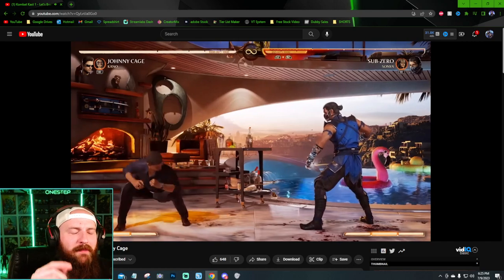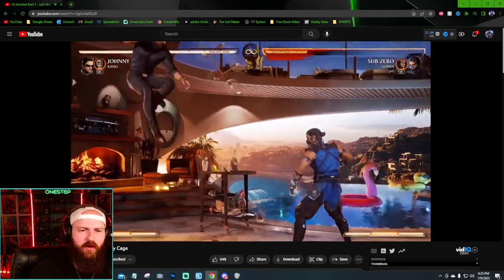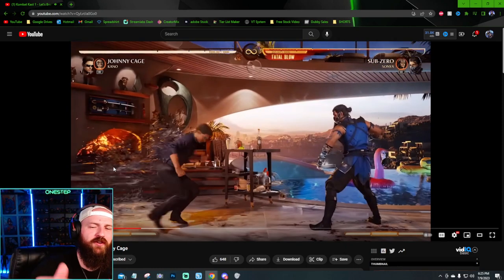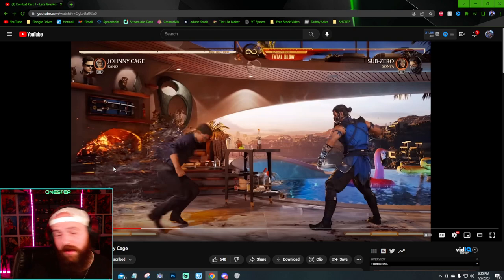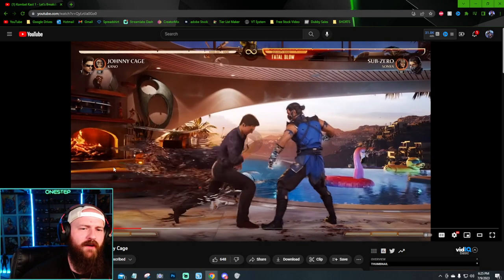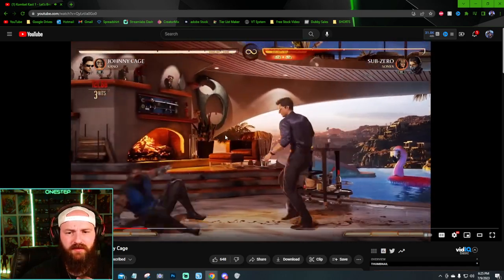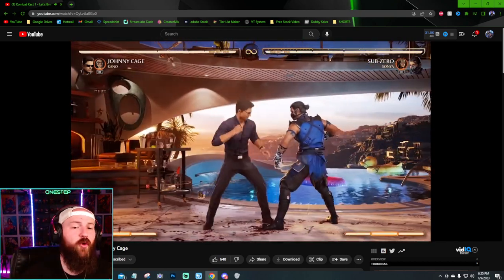Oh, I've seen this - a command dash! That is so hot. You can go behind your opponent, which is really cool for mix-ups. Not only can you get in their face pretty fast with that dash, but it's also really good for mix-ups - you can throw your opponent off because you can just go behind them while they're blocking. That helps you close in pressure too.